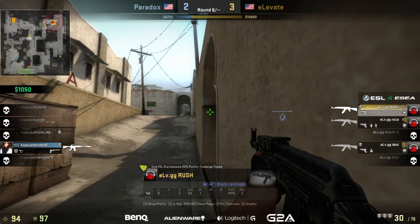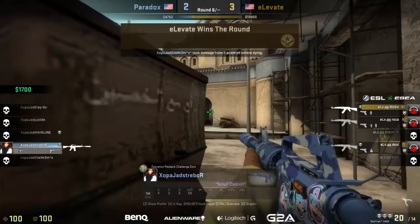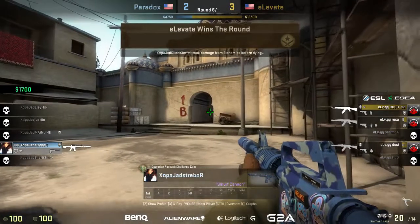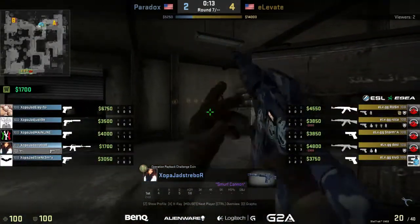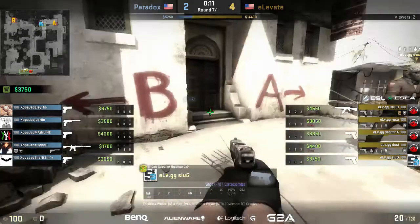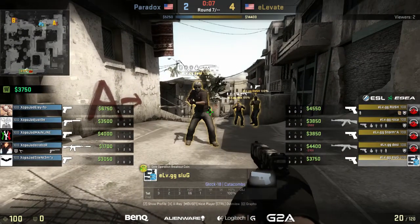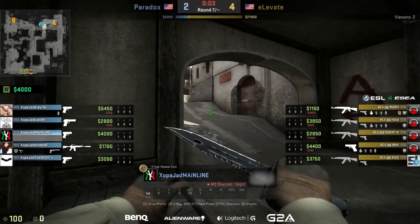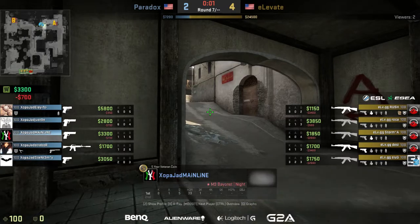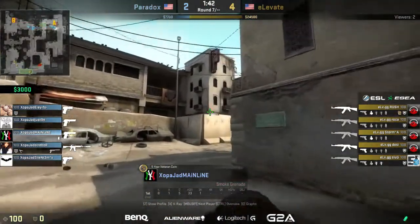Robert's going to try to save this M4 and should be successful at it. Elevate kind of messed their economy up a little bit with the Force Buy, but they were lucky enough to win the rounds, and that puts it at 4-2 — not bad. But Paradox can still buy up this round, they'll be fine. Maybe we see the first AWP of the game? It looks like they're going to save. They buy up some Deagles and a P250, getting some armor with those pistols to try and equalize a little bit.